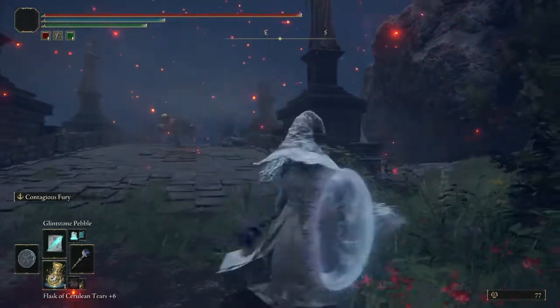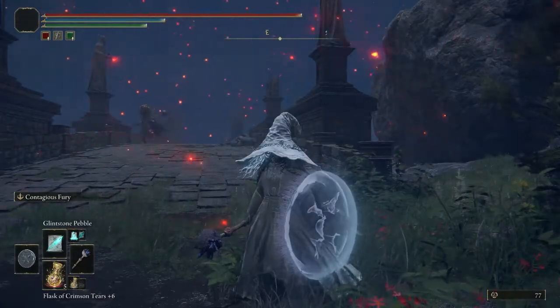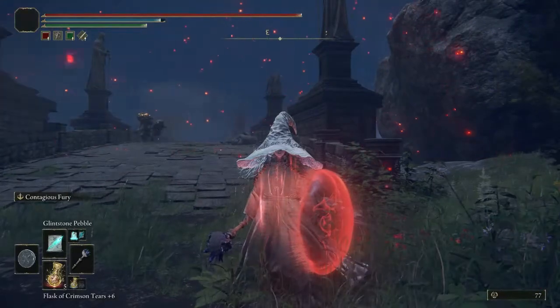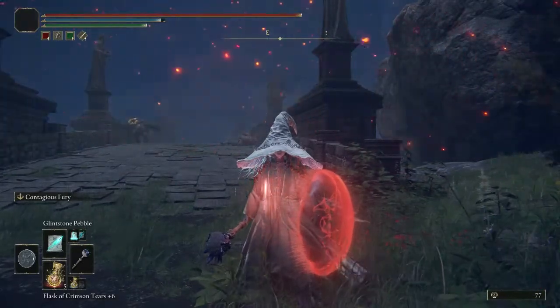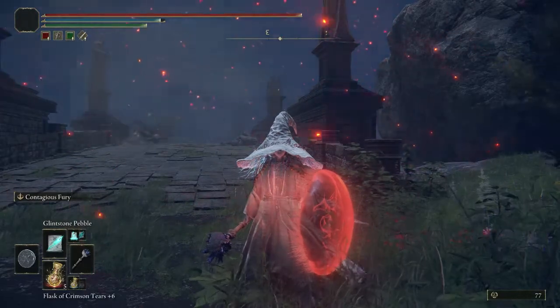When you use the Contagious Fury, you'll see that sword icon with the up arrow appear. Notice that it is diamond-shaped, which indicates that it is a temporary buff. This is important to note.